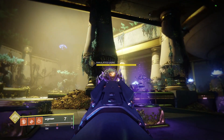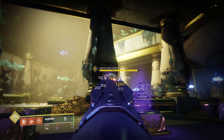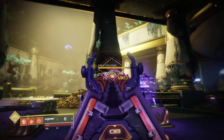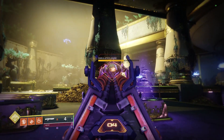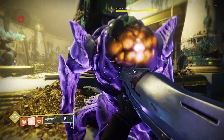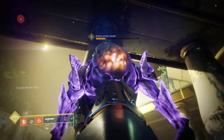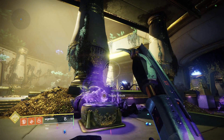Watch what happens when we get in tight. I'm going to run up here and give it a roll. And with eight in the magazine, you can kill the ogre using Trench Barrel with the Perfect Paradox.